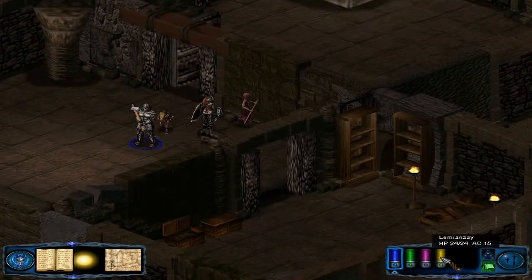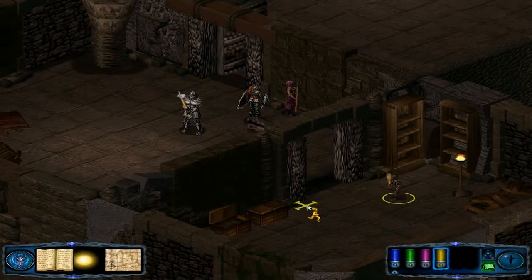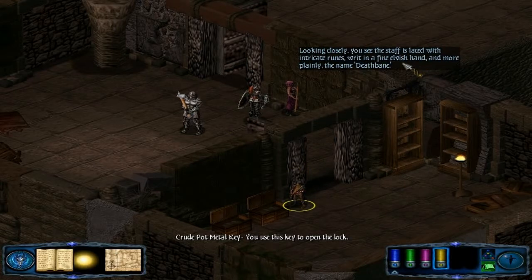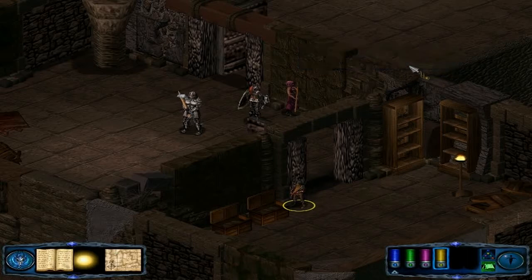We're actually gonna keep all of you over here and let you come over here with your big ol' huge closet — looks like you're gonna go with a baseball bat. Looking into the chest, your eye is immediately drawn to an ornate staff. Looking closely, you see the staff is laced with intricate runes written in a fine elvish hand, and more plainly, the name Deathvein.